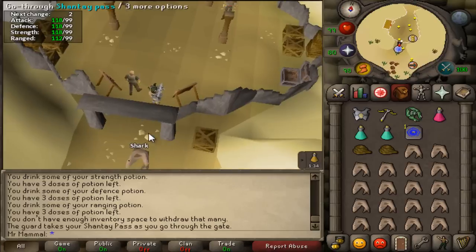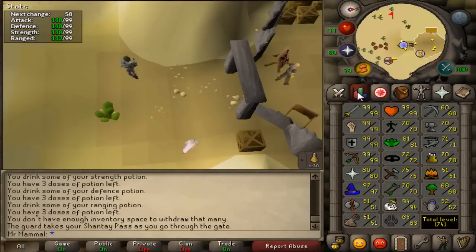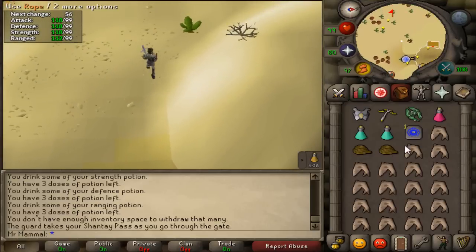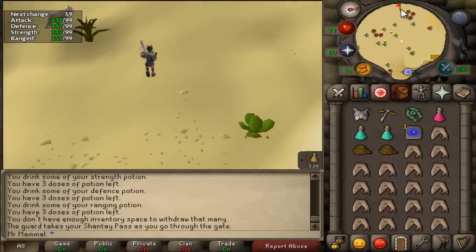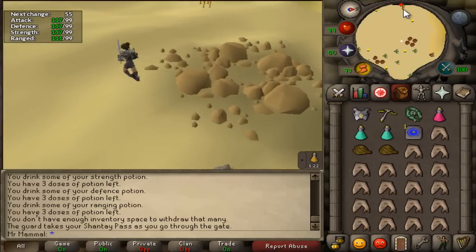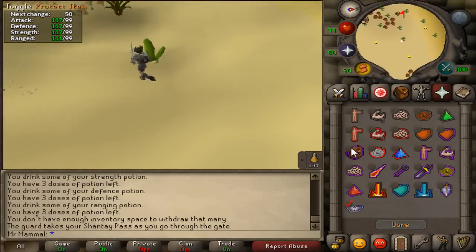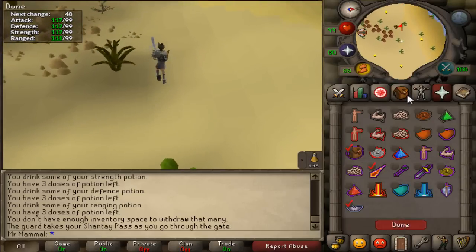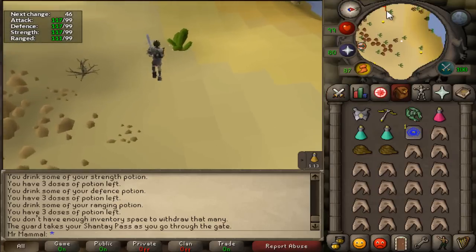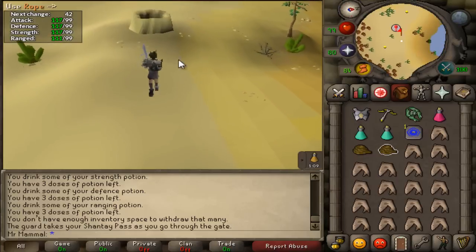Once you go through, that shark is now back in your inventory because it replaced the Shanty pass — so you're fully potted up and still have a full inventory of sharks. It's important to do this because Calphite Queen does a ton of damage; even with high stats and gear I will get hit quite a bit. On the way to the boss, set your quick prayers to protect item, Piety, and protect from magic.